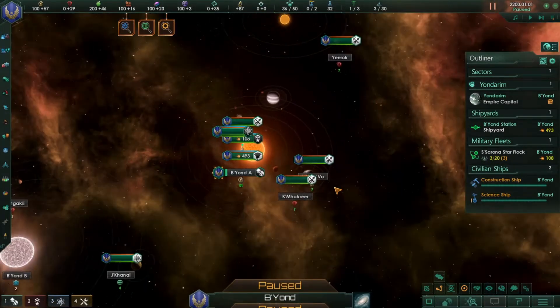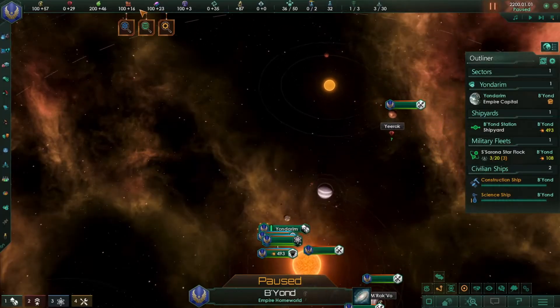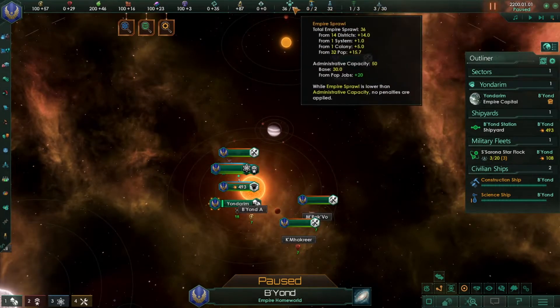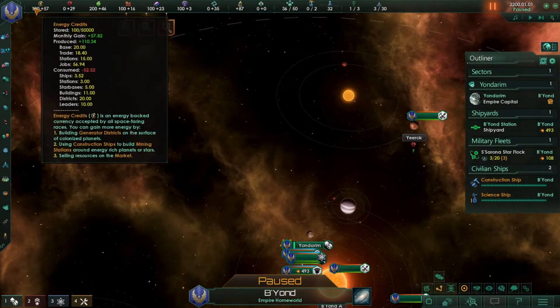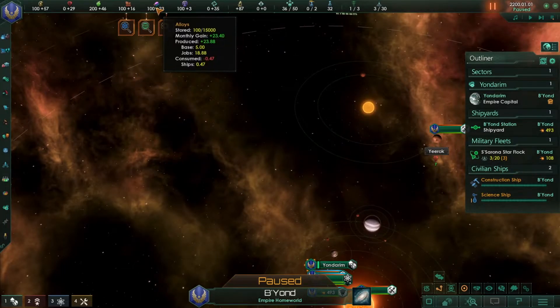Now let's focus on resources. There are a lot of resources but the most important ones right now are: energy credits, minerals, food, consumer goods, and alloys.